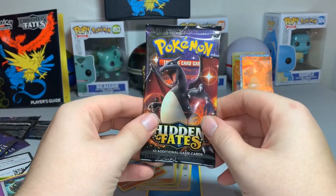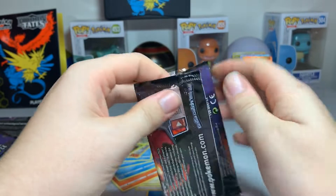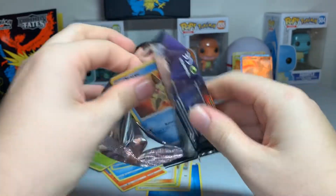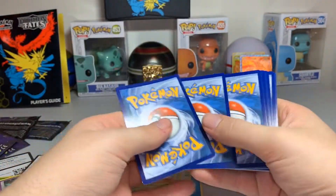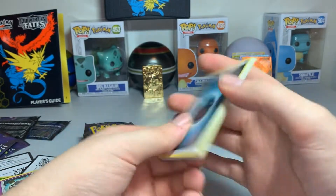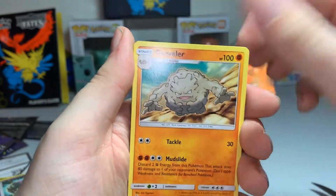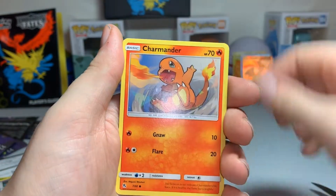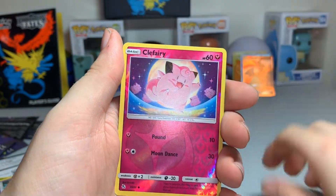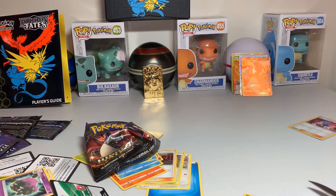Last pack — heart of the cards, don't fail me now. Dark, rocks, Farfetch'd, Traveler, Staryu, Ekans, Caterpie, Paras, Charmander. Oh no! Reverse — oh! Jesse & James holo. Well, that was a bust.